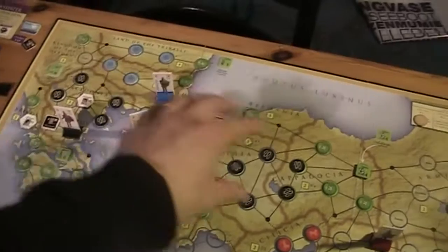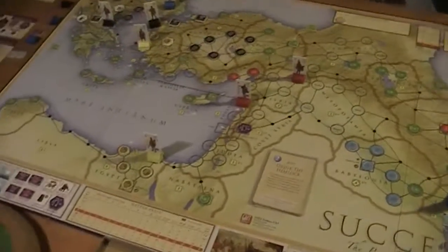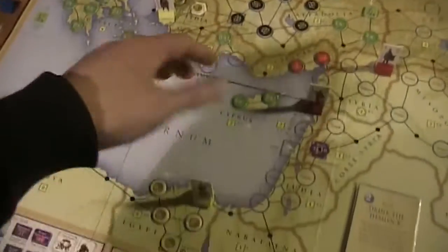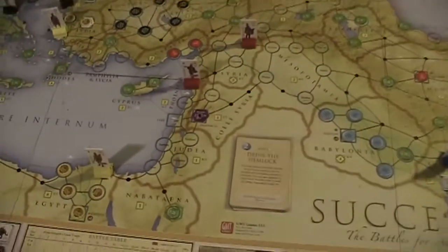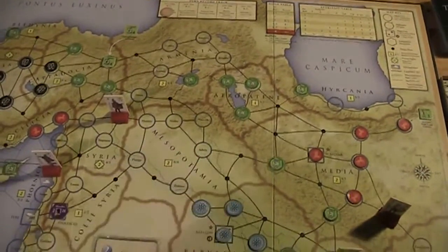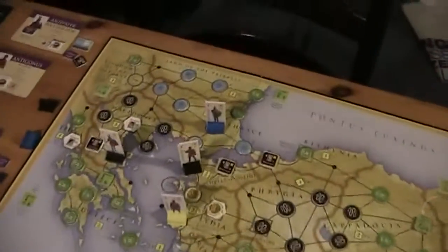The black player wants to install an empire in Greece and Asia Minor. The yellow player has kind of a deal with the black player: I give you most parts of Asia Minor, but I keep the southern parts, Egypt, and maybe settle on the islands or the Levante. The red player will go for this part of Asia — Armenia, Media, maybe Mesopotamia, Syria. And the blue player... they are so far apart they will end up having trouble. I'm pretty sure about that.